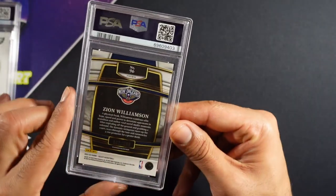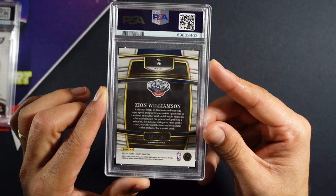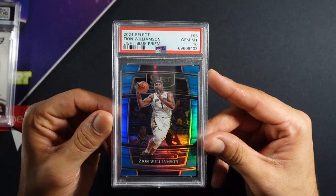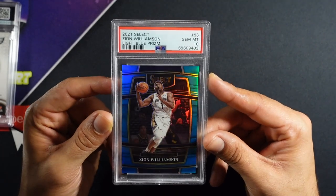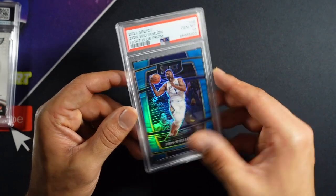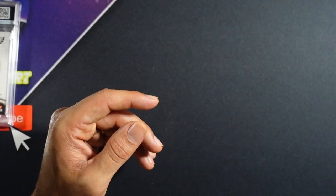I think this is our last Zion — another Zion, number 2 out of 299. This is from this year's Select, light blue parallel. And this one we got a gem mint 10! I like this year's Select design — that is a nice card. Light blue, kind of a color match, Duke vibes.